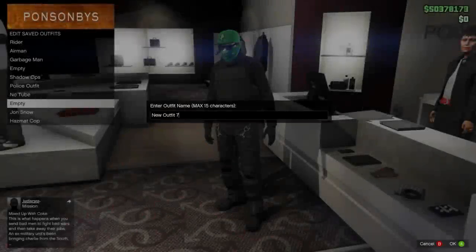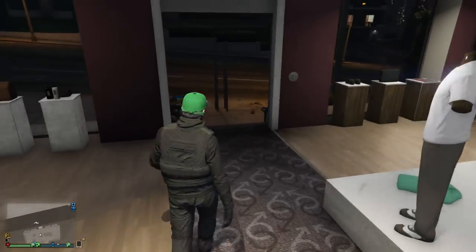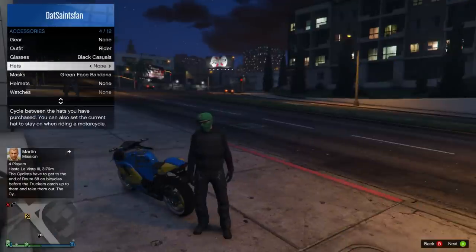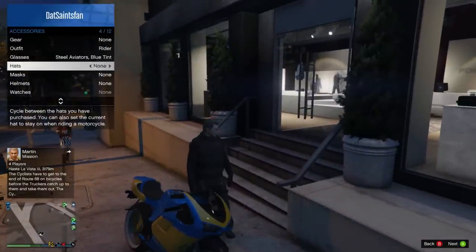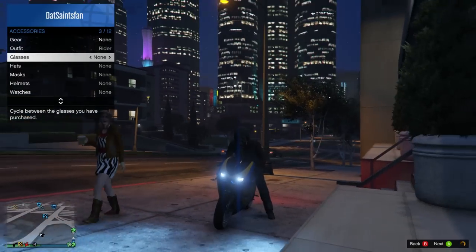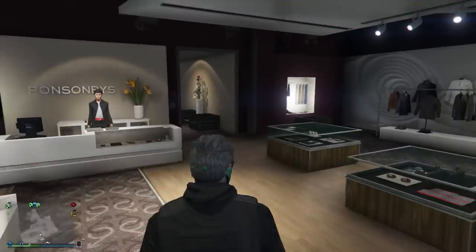If you want to wear the mask without the hat — just the bandana on — do basically the same thing but skip the hat step. Equip the green face bandana or whatever bandana, save it to an outfit. Get on a bike, wait till the helmet goes on, get off the bike, wait till he takes the helmet off, and then hit A on the saved outfit — it'll glitch your hat off. You'll have just the bandana with the glasses. Unfortunately you can't get rid of the glasses in this one, so you can't have just the bandana by itself.